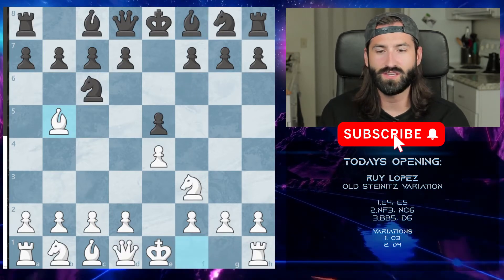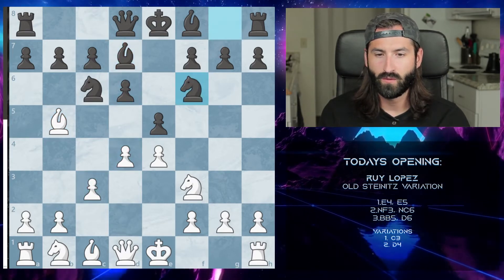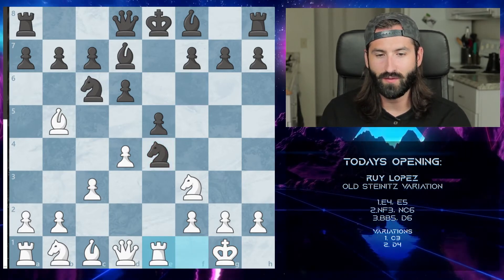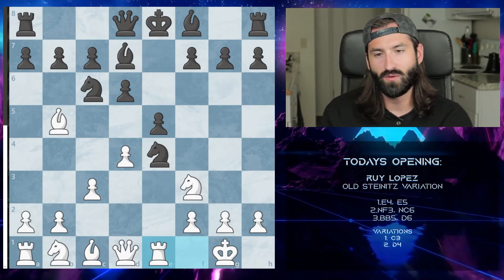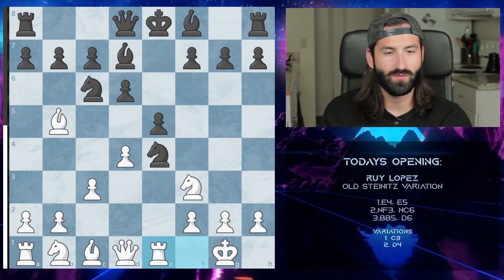The other c3 variation: after going to c3 and they bring the bishop out, we take and instead of taking further we castle right away. If they take the knight, that's completely fine — we bring out the rook and attack the knight causing it to leave. We're still up half a point even after they take that pawn, so just continue playing your game.